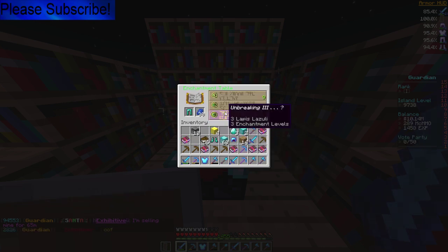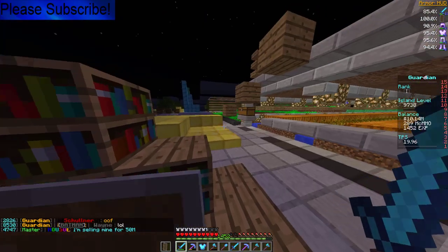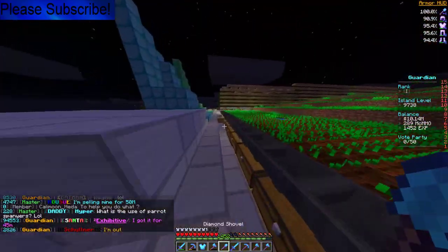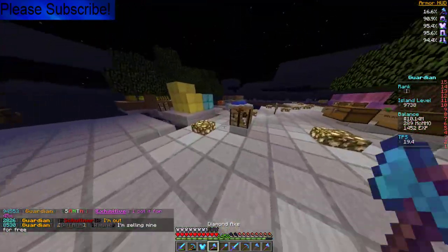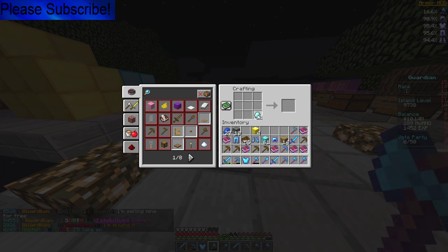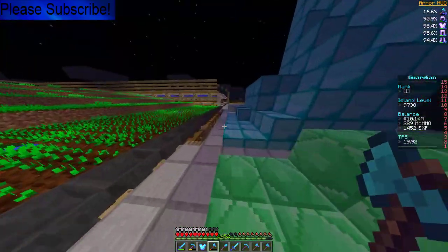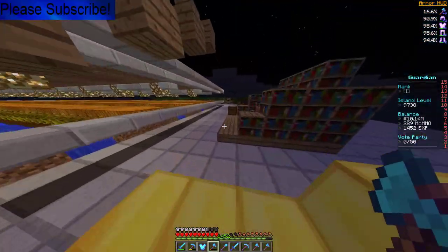Efficiency 4, let's go! Unbreaking 3, Feather Falling 3 — okay. Fire Protection 3 again. I'm cheesed for the spawners or diamonds right now — the diamond usage is terrible at the moment. We need a new helmet and a new pair of pants. That's actually annoying. Let's try this again — Unbreaking 3, come on, bless up on the Protection. Okay, Unbreaking — I'm fine with that.